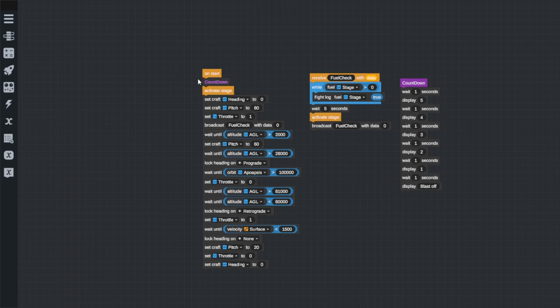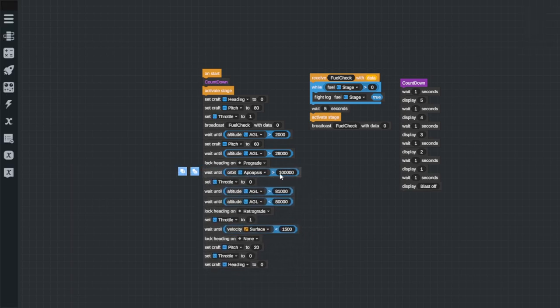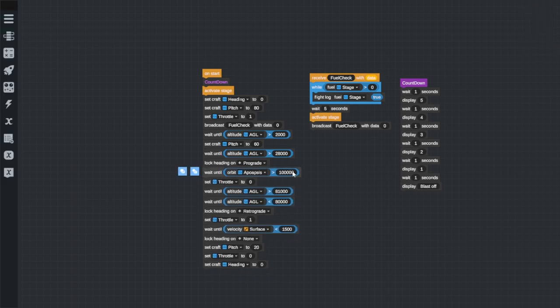We've got a countdown that does what you'd expect. And then all the way through here, this is the gravity turn being taken out until we get to apoapsis. This just flies us up until we get our apoapsis up at 100 kilometers — the apoapsis being the highest point of your orbit, or the furthest away from the focus of an ellipse. Then we turn our throttle off, and when we're out of the atmosphere we wait until we're back in the atmosphere, and if we're going too fast we slow ourselves down. It's a very simple script, but it's not the script we need to get to orbit.